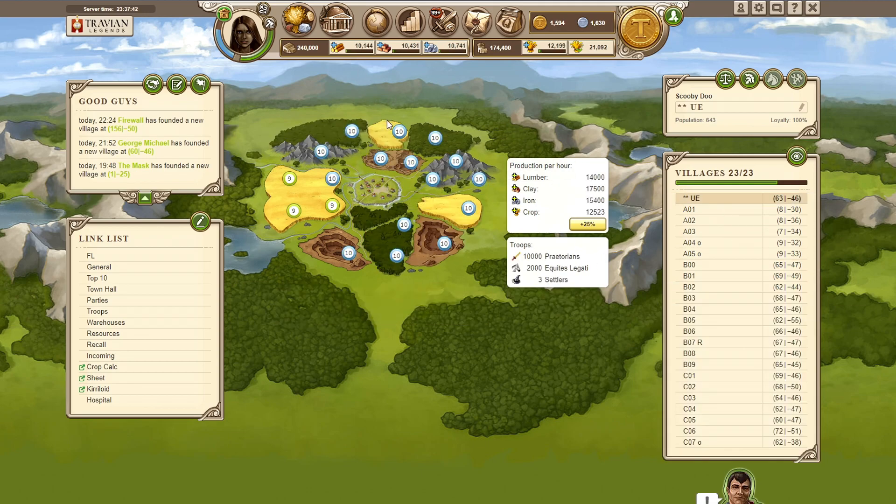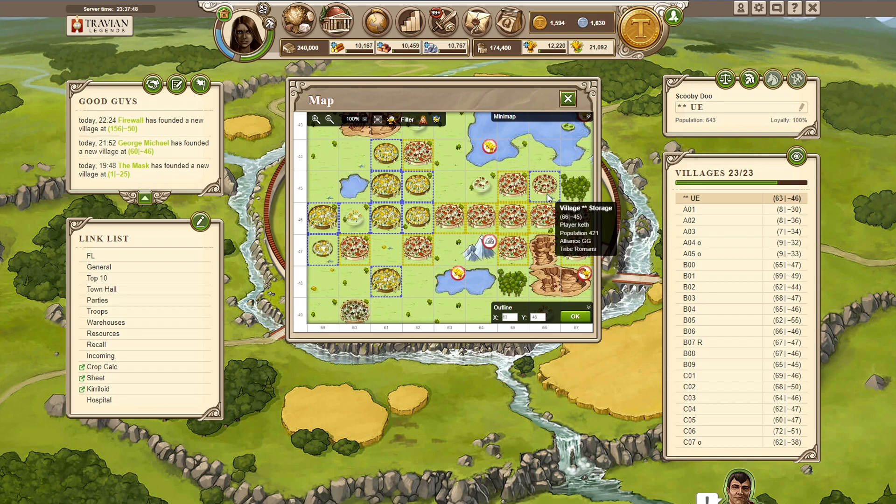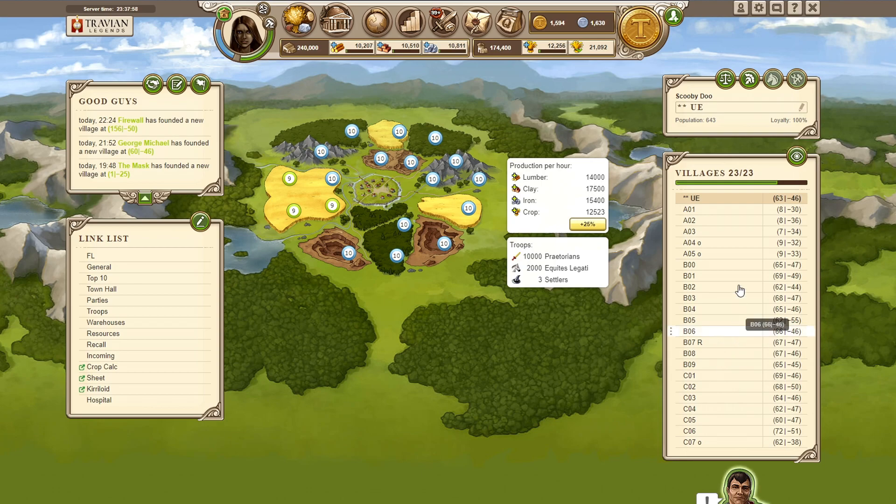We moved the eyes to the rotation village as I talked about in the last recording, so that's there now. Obviously we let the storage go to the next people, so we don't have it now and probably won't for a long time, but we still have to defend it. And then we got 3 new villages.